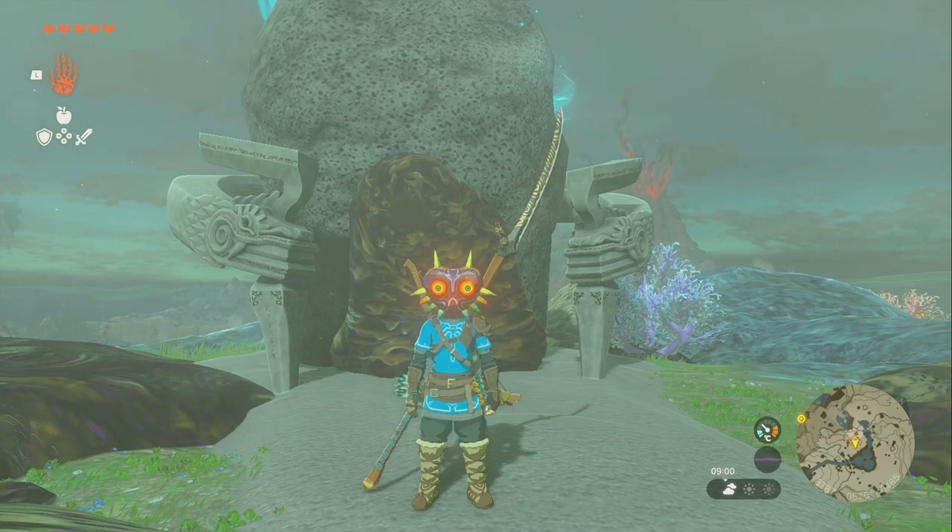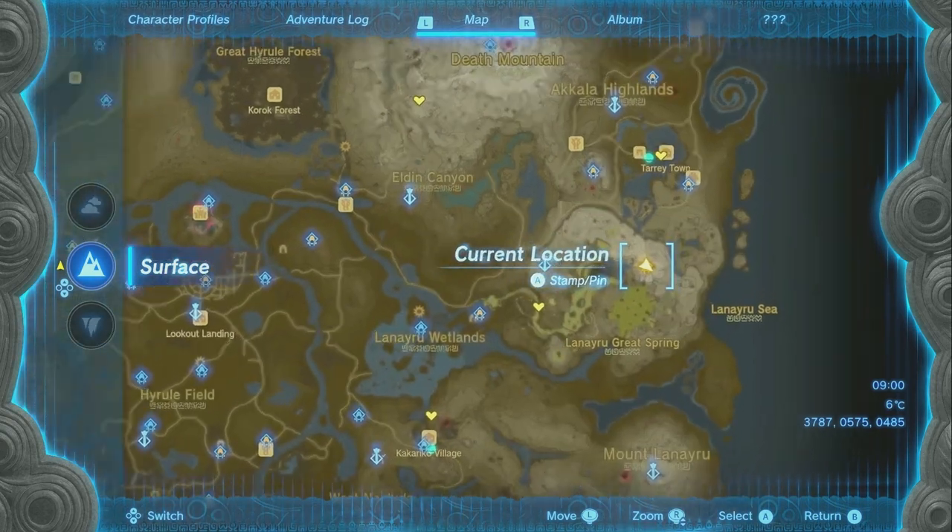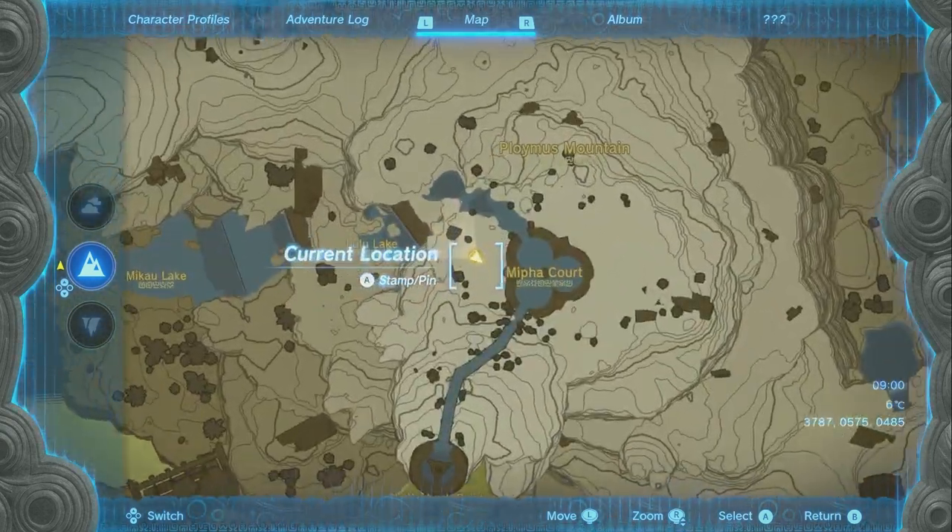I'm going to show you how to beat the Ehen A Shrine in The Legend of Zelda: Tears of the Kingdom. This shrine is all the way over here on the map on the east side. You'll go way up on this mountain and you'll find the shrine.